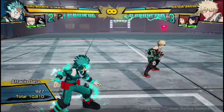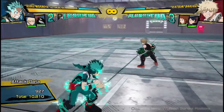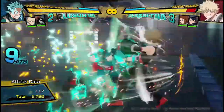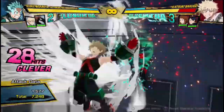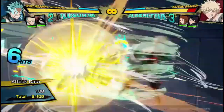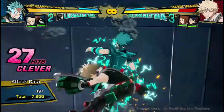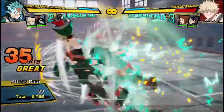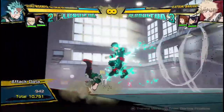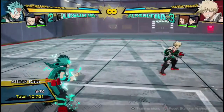So yeah, that's a bread and butter combo you're gonna be doing almost all the time with Deku. And he can do practically the same thing in the air as well — like if you get a combo starting in the air, you do practically the same thing. Even messing it up was still a lot of damage. 10,700 damage, which is still extremely amazing damage for a single dashcancel.